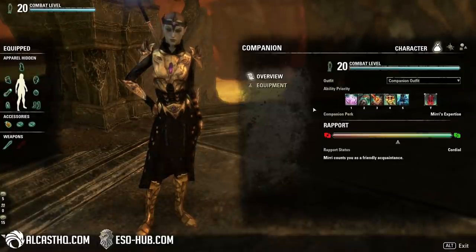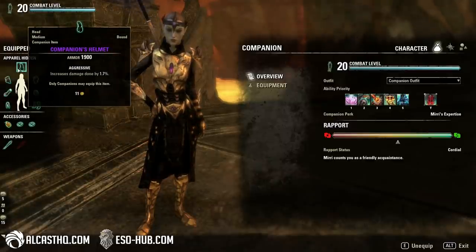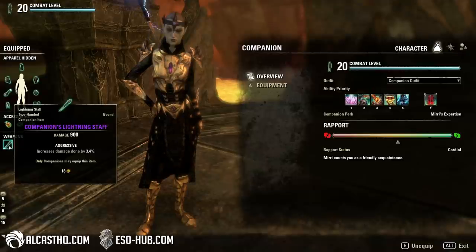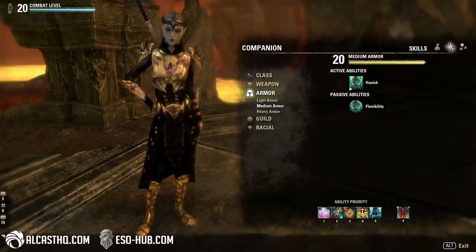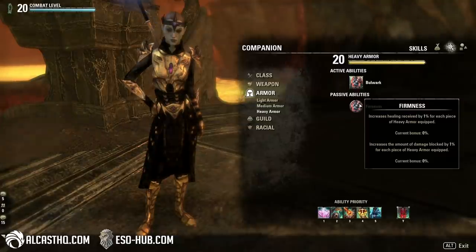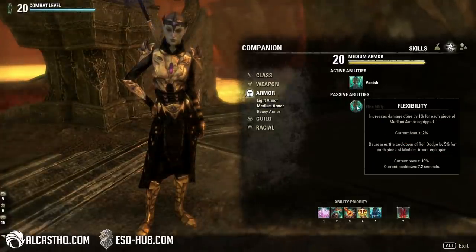Looking at Mirri, let's first take a look at the gear. I have five light and two medium pieces, all aggressive trait to increase companion damage — same with jewelry and the weapon. The gear doesn't work the same as on players. Light armor increases healing and decreases cooldown to break free. Medium armor increases damage and decreases the cooldown of roll dodge. Heavy armor increases healing received and the amount of damage you can block. Technically you could wear seven medium pieces on a Magicka Damage Dealer just to get the seven percent extra damage.